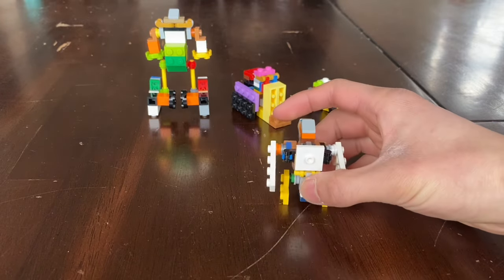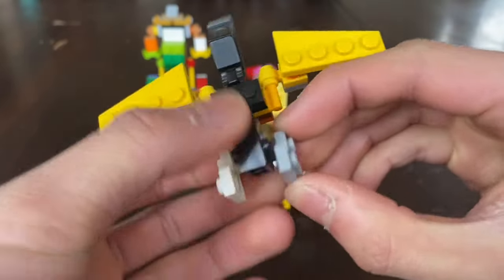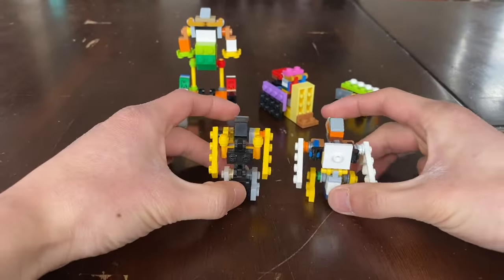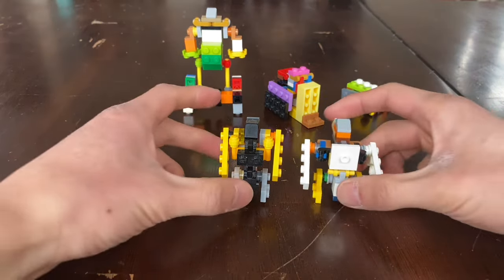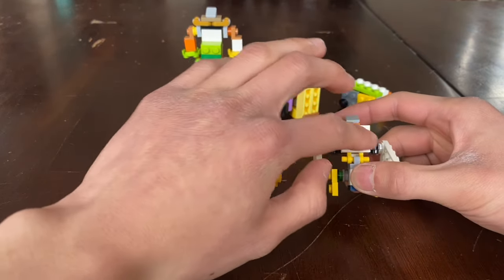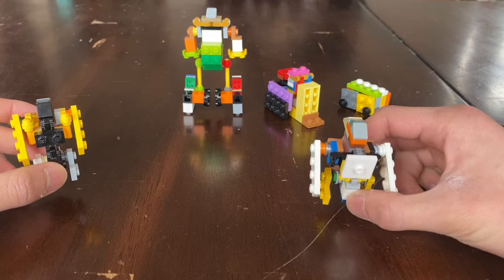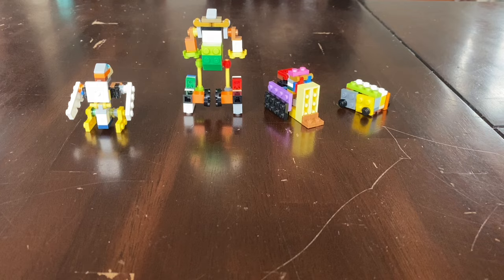His arms are slouched down, unlike Skyhawk. Skyhawk is a pretty quick transformation. Here you can see them together — it's like they're brothers or something. He has a longer neck because of the chest. The difference is that one of them forms an arm and one of them forms the chest.